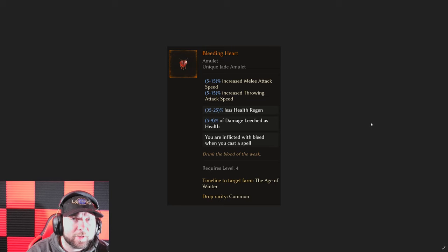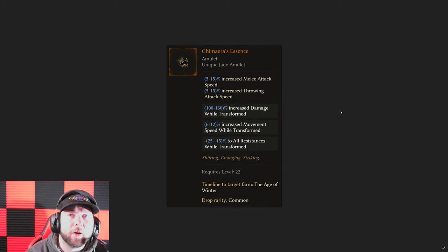Up next we have Chimera's Essence, and I think this one is going to be huge for the next patch, especially with all the transformation things going on with the druid. While it does reduce all resistance while transformed, the fact that you can now have increased speed, a lot of increased damage, and throw more affixes on there to cover some of those resistances you'd be losing — I see this as being a really good unique for a lot of the transformation builds coming in the next patch.